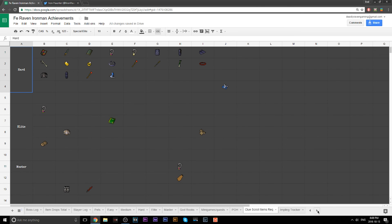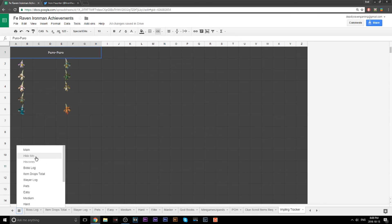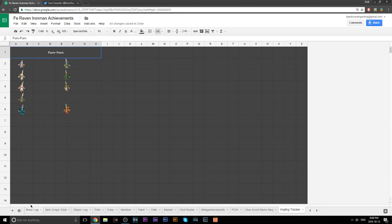There are also tabs for clue scroll item requirements and an Impling tracker, plus a couple more pages that are hidden — a Hide Me page and a High Scores page. When you download the full version you can make those private if you want. They're just some extra tools you can use to customize the template further.